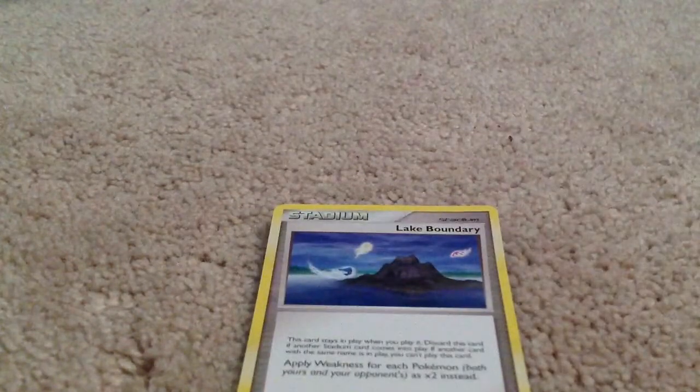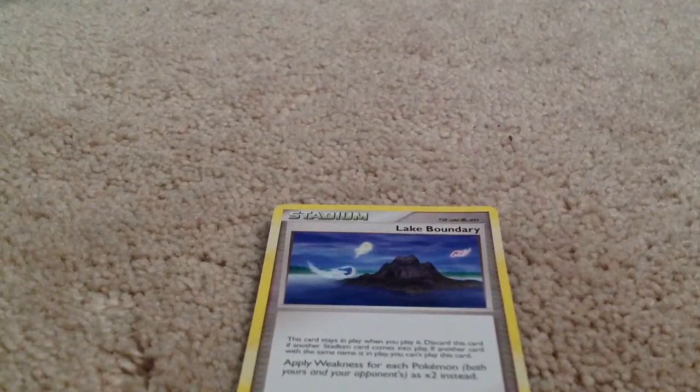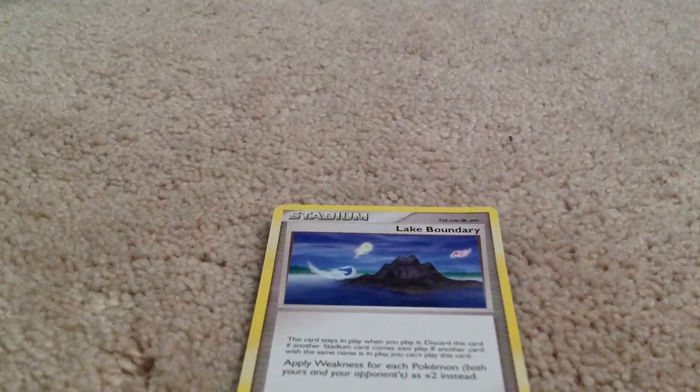This is where the half comes in. As the picture shows, you see three different types of Eevee evolutions — the blue one is one of them, I don't remember the other two. This is number one-and-a-half, two-and-a-half, because it can change up your cards where it says weakness for each Pokemon — both yours and your opponent's — to two times instead.